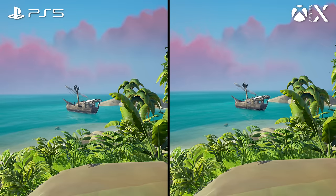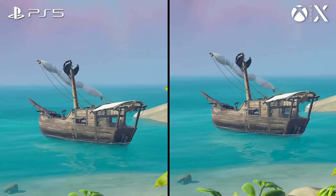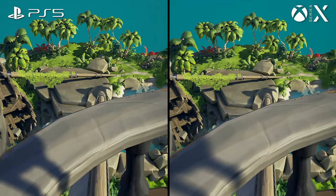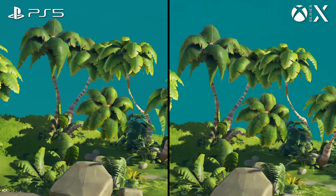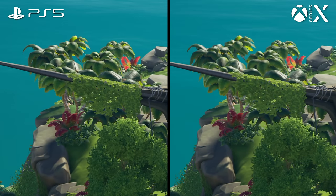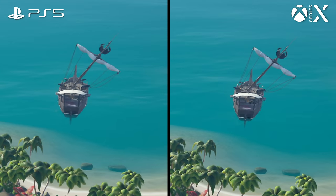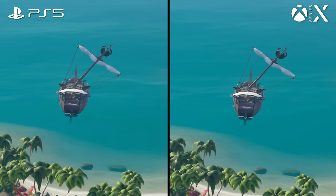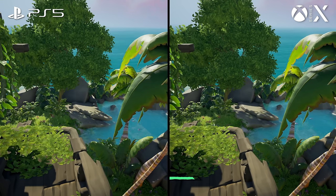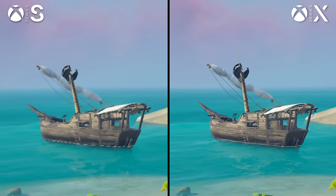In terms of image quality, both platforms are delivering a 4K image. Dynamic resolution is a possibility, but neither console came in below 2160p in my testing. That doesn't quite translate into the smooth image you'd expect, though, because Sea of Thieves doesn't appear to feature TAA at all. It's not clear if PS5 and Series X are getting any anti-aliasing treatment here at all, because edges generally look pretty much untreated throughout the game. Sea of Thieves is still presenting a crisp and detailed image, just one that has less temporal stability than you'd expect, especially for an Unreal Engine 4 game.